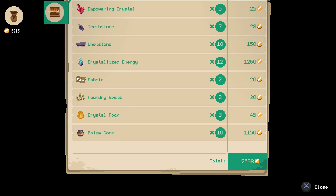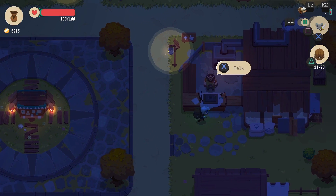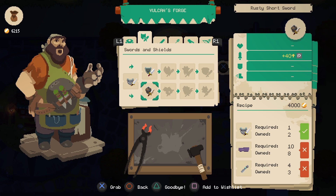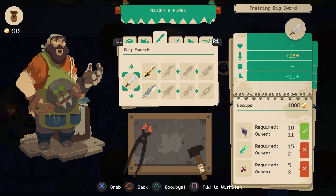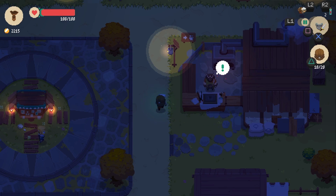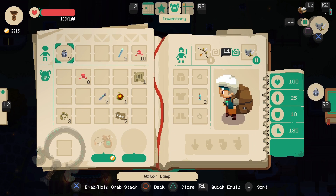You can see here we made almost three thousand gold — it's time to spend it down at the blacksmith. I can make a new bow, which would be handy since I use the bow a fair bit. Let's do that, because I often use the bow when I've got my back against the wall. Let's equip our new toy — it upgrades the bow.